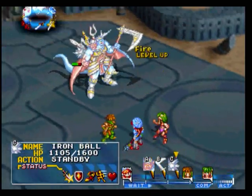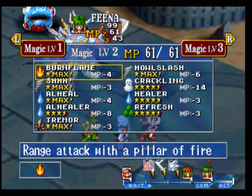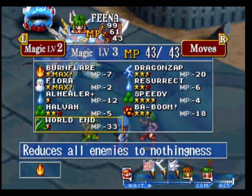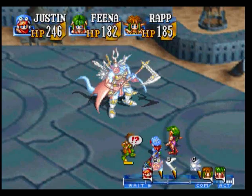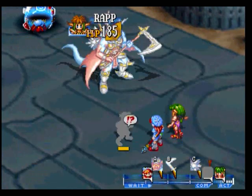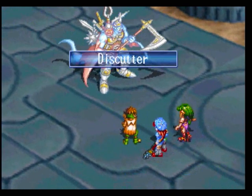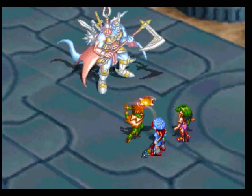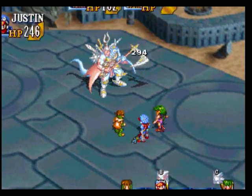The boomerang is replaced by an iron ball which only has 1,600 HP, which I'm going to quickly take care of with the Dragon Cut. Let's have Rap do a disc cutter axe - hopefully that hits more than just the act.